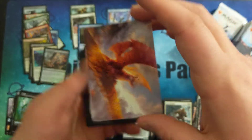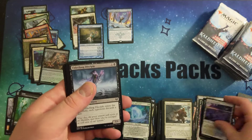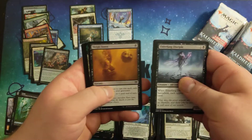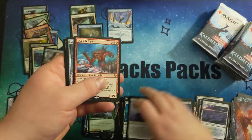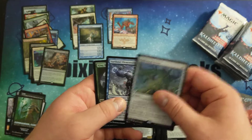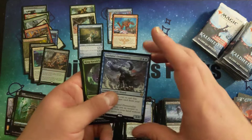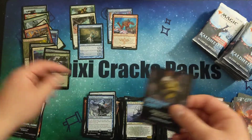Man, I still haven't hit a Goldspan Dragon — that's all I want to hit in one of these unboxings. I also haven't hit a Foreign Klax, so we're trying for both of them. There's a Quakebringer — I think I've hit one of those. Maskwood Nexus. A Sirtland Elementalist. And a Foil Common.